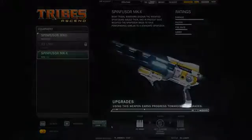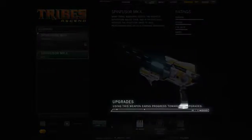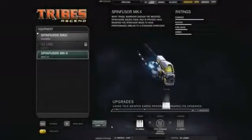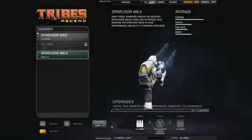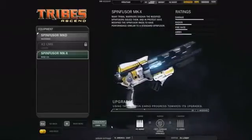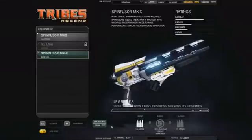Now, as you use a Weapon in-game, a progress bar on that Weapon advances automatically. The same automatic progression will occur with every Weapon, Pack, Perk, Belt, and Armor item you have equipped. So you're now actually simultaneously progressing every item in your loadout as you play.